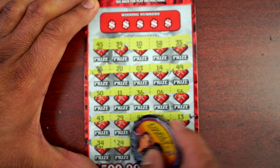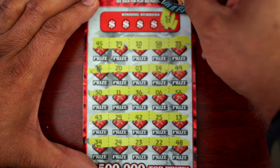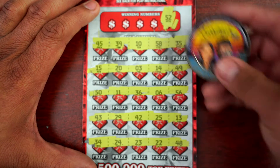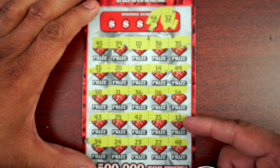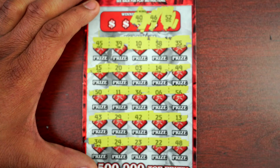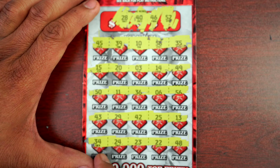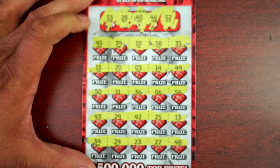Ticket 6's last row — no symbol. Number 52, there's a 42, there's a 50. How about 46? 40 — no. 28 — there's a 29, no 28. And the last one, 53 — nothing.